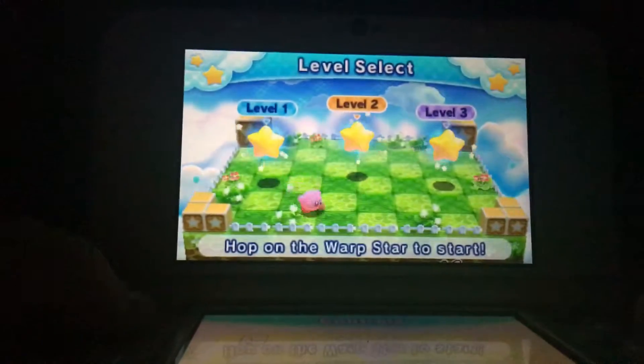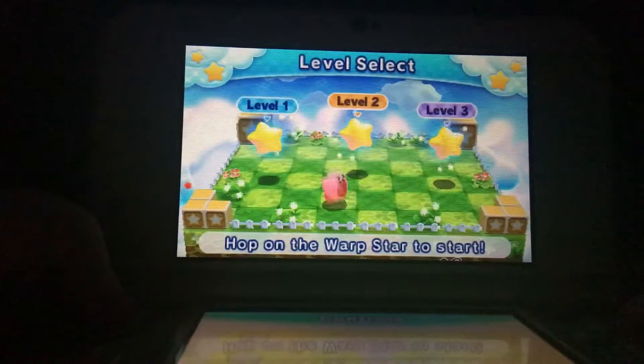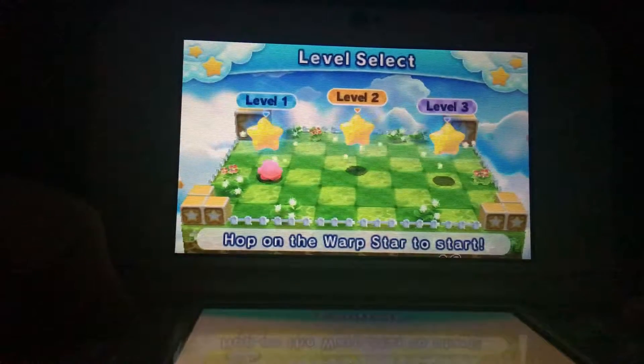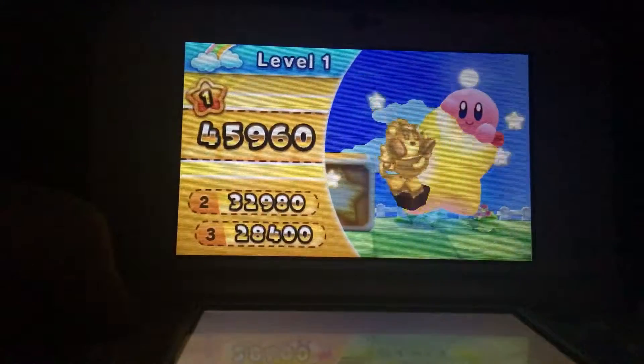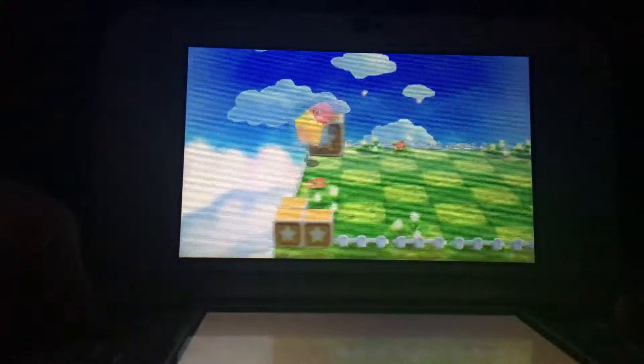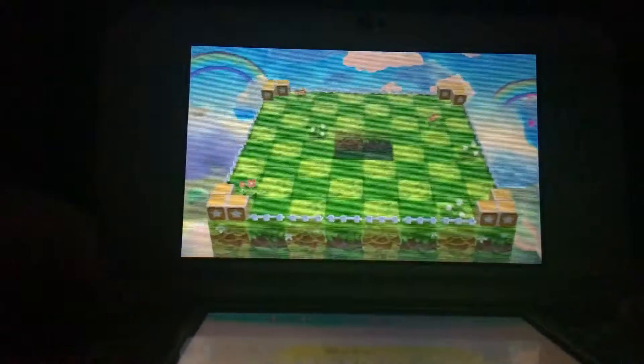So here we are, we got Kirby! Alright, now let's start up with Level 1, same as we usually do. And let's do all combos. You can see that again. Start with Green Greens!